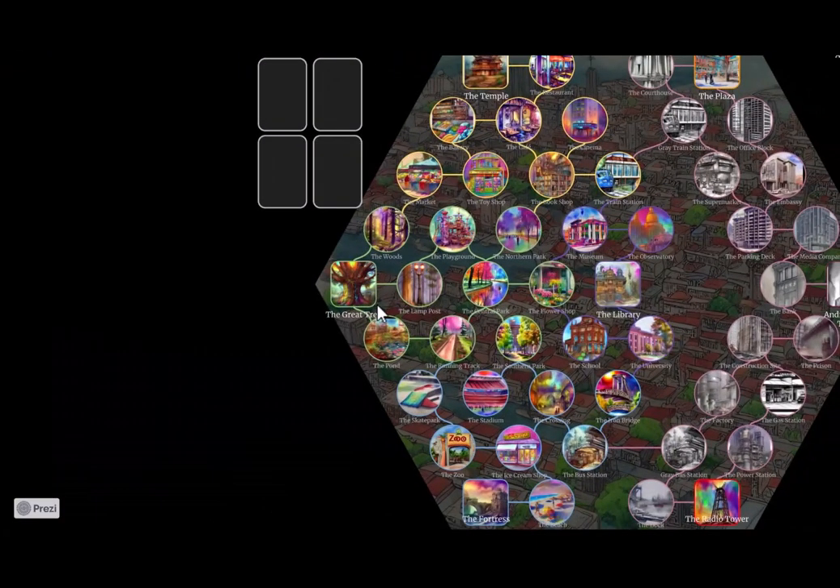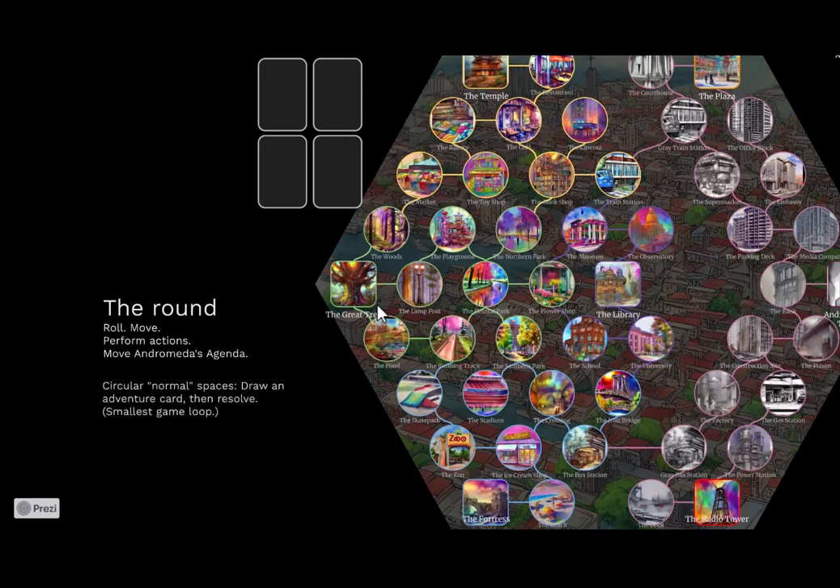So the actual gameplay: the round is pretty basic. You roll, you move, you perform actions, and then you have something called Andromeda's agenda that advances each round. When you move about on the board, on the normal round spaces — the circle spaces — you draw a card and you resolve the card. This is the smallest game loop.